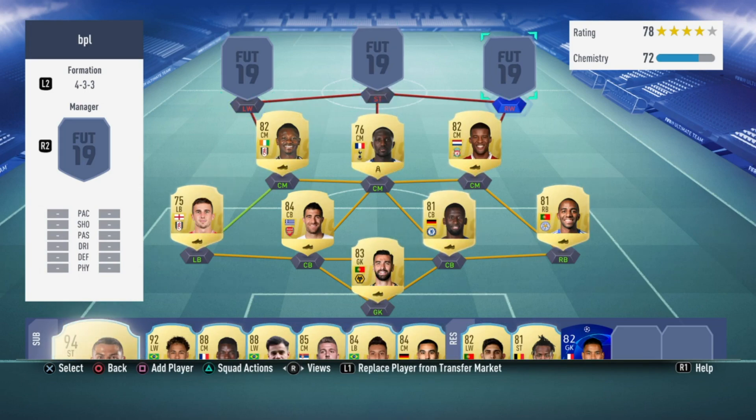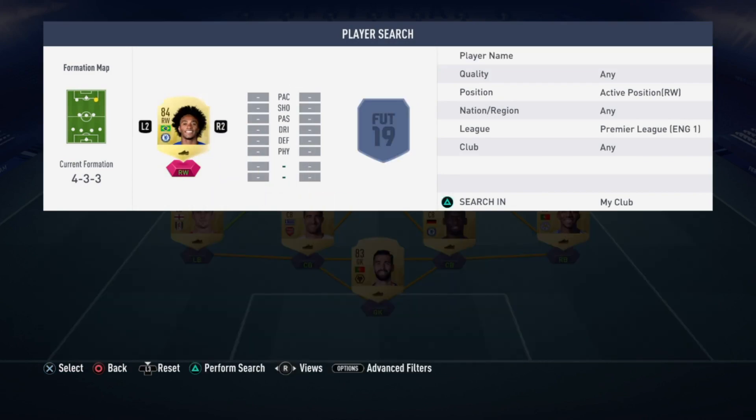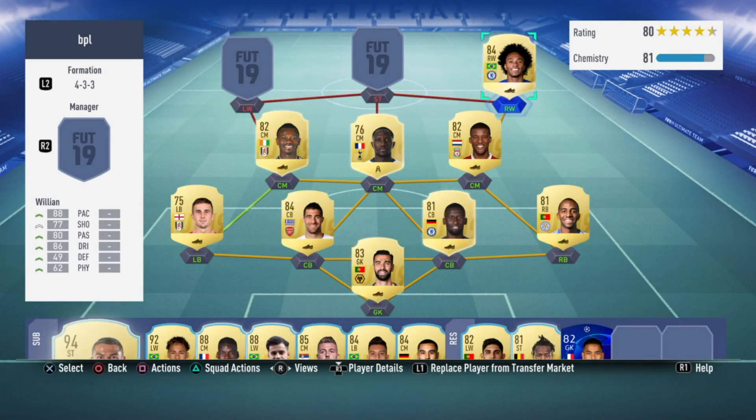Up top is where all the money lies. At the right wing position we have Willian: 88 pace, 77 shooting, 80 passing, 86 dribbling, 49 defending and 62 physical. He's an 84 rated winger — really fast, good shooting and really good dribbling.